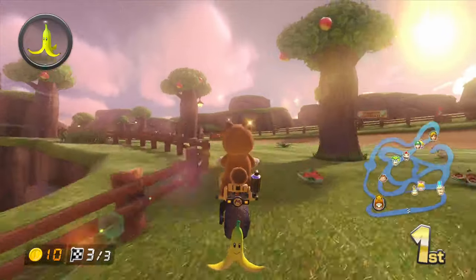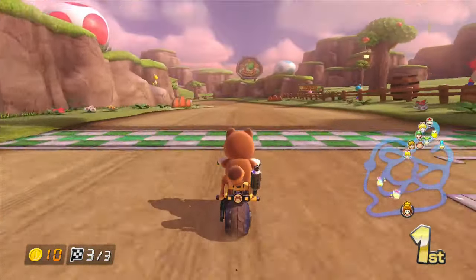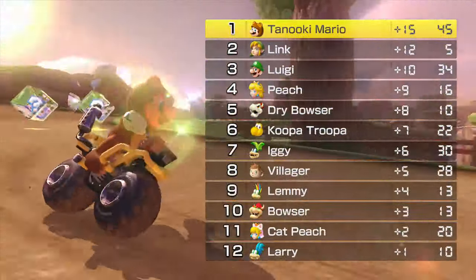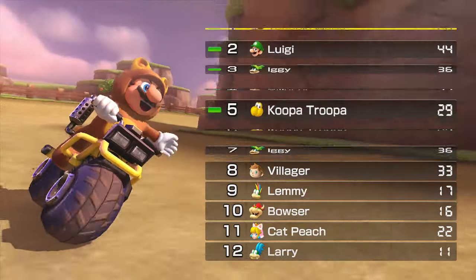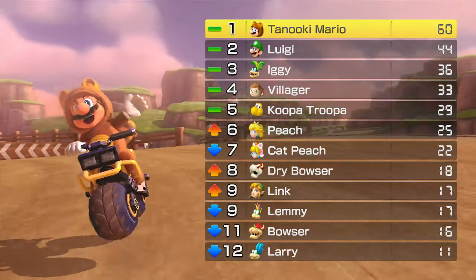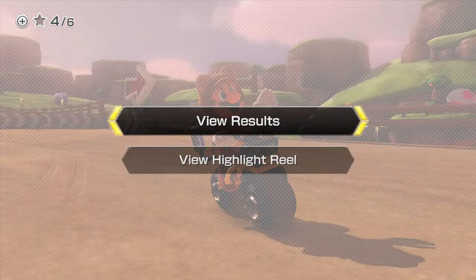Let's go up here. Very nice — there we go, what a way to end! Luigi got back to third and Link got second. Wow, where did Iggy end up? Iggy got seventh. Good job, Luigi — you got second. He wasn't really a threat, unlike in the Triforce Cup. Let's view the results.